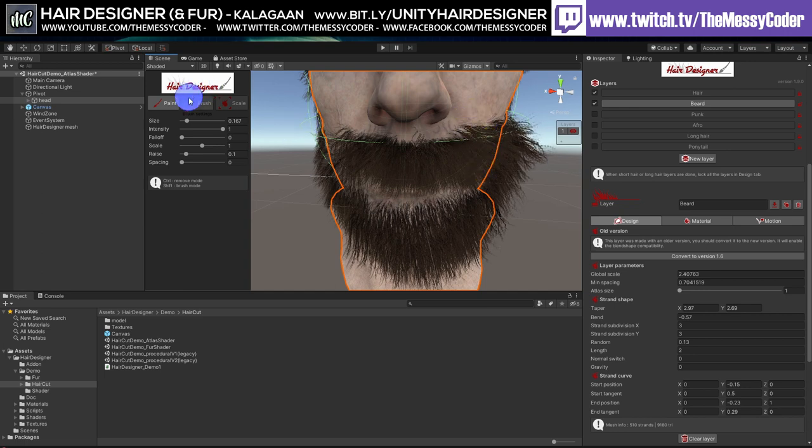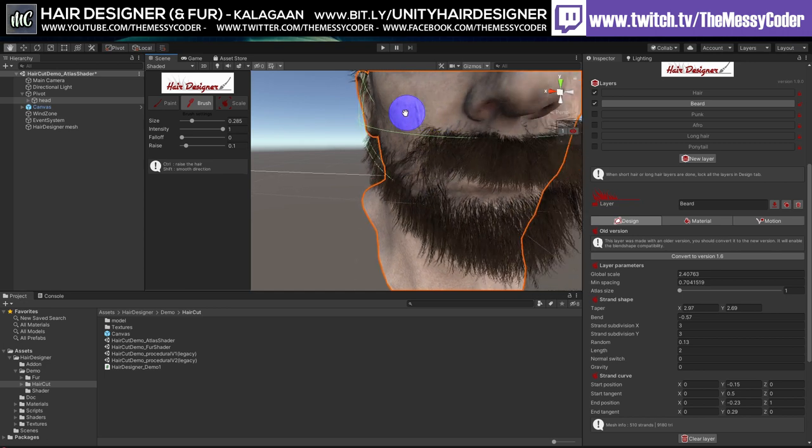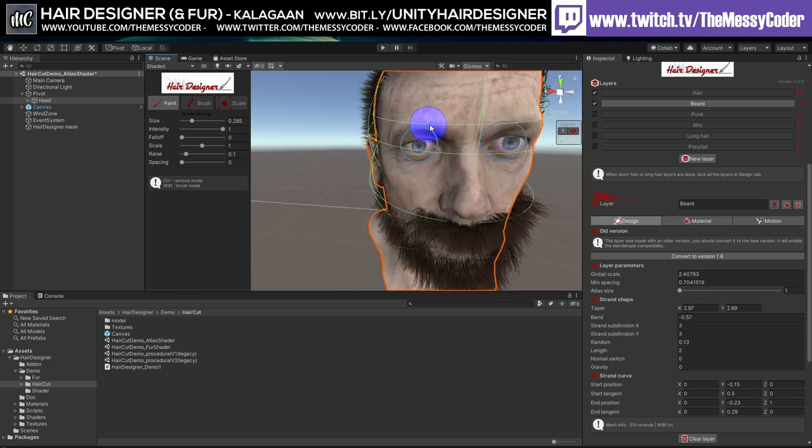I can go to the brush tool and start pushing things around with that. Very pretty! If you hold down - that's very good. Obviously I've just ruined his face. What about his eyebrows - let's put some really good eyebrows on there. Maybe the intensity is a little bit too much.